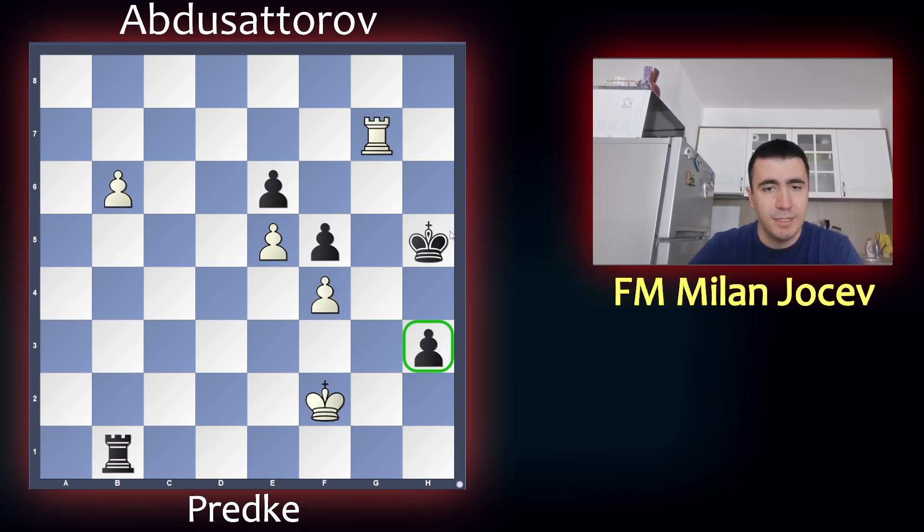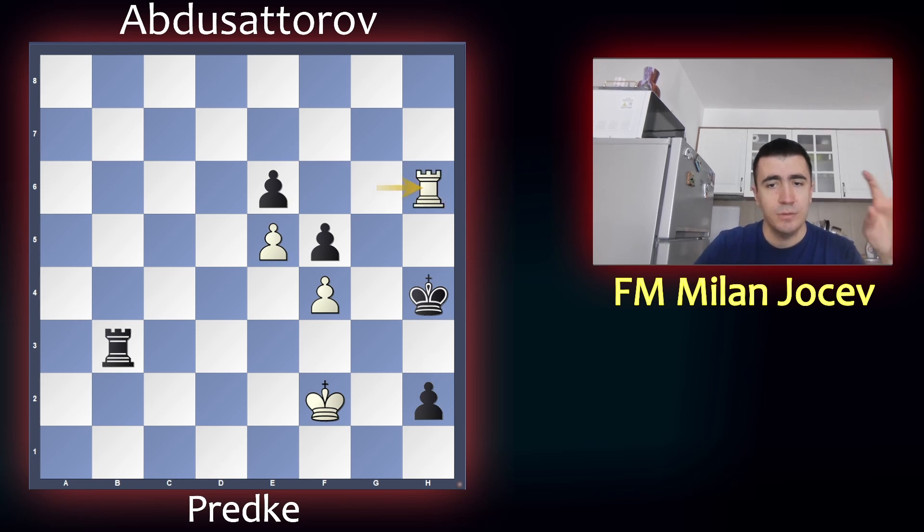So the key was not to let the king get to g4. And it was only possible if you stopped the h pawn with your king, not with the rook. Once white gave a check on the h file, it was over — king went to g4 and f4 was so vulnerable, and then e5 as well.